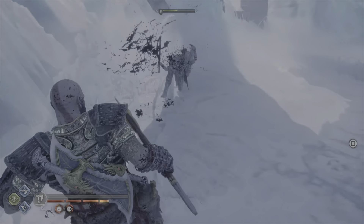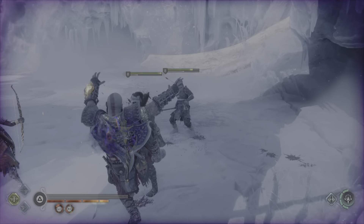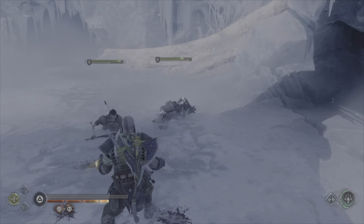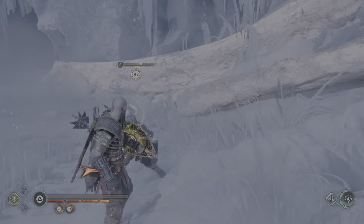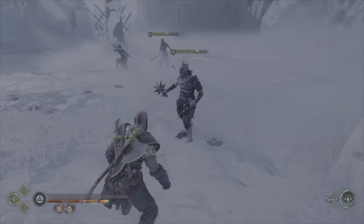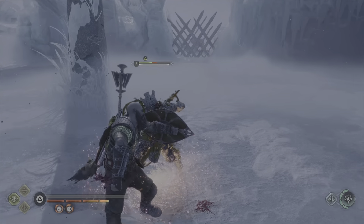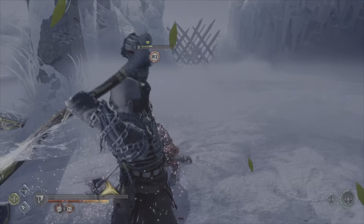This helps with getting the R3 stun grab option to appear quicker. You can quickly put your selected weapon away and begin bare-handed attacks by pressing the directional arrow that corresponds with that weapon — for example, the down arrow is the spear and the right arrow for the axe. A quick tip: when you see the R3 stun grab appear, if it's red it will kill the enemy, but if it's yellow it will only take a big portion of the health off and they will survive.